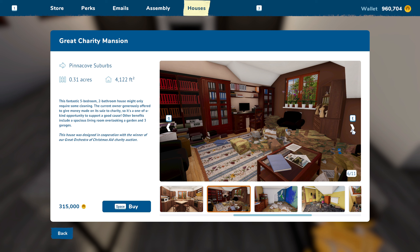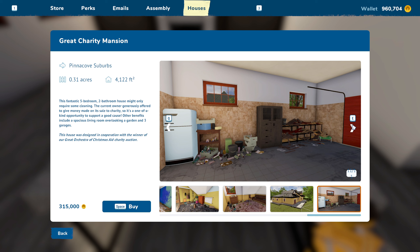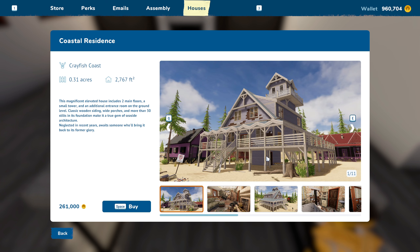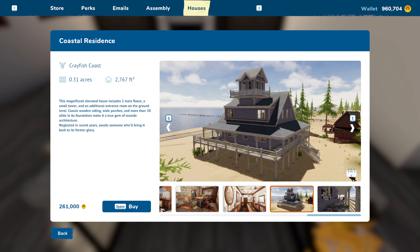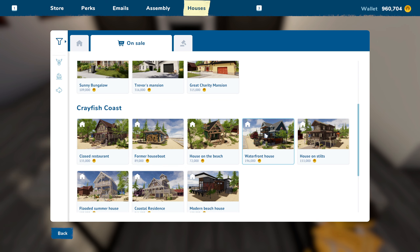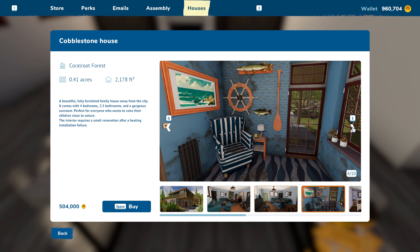Let me look at this one — I haven't seen this one either. It comes with a garage out back, a huge house. What's wrong with it? It's just dirty. This one was designed in corporation with the winner of the Great Orchestra Christmas Aid charity auction. It's got some weird roof lines but it's not that bad. The house I had the hardest problem with was this one — oh my god, it was a pain. We could turn this into a haunted house, paint it all black on the beach — that'd be kind of cool.